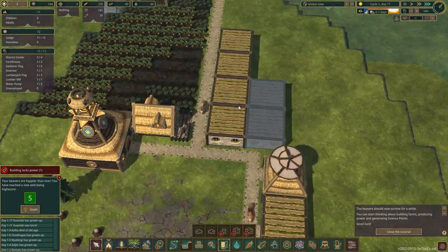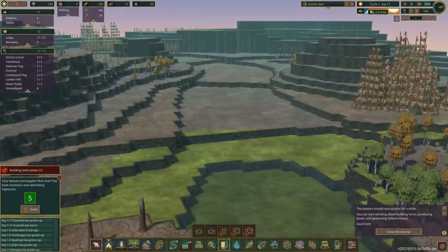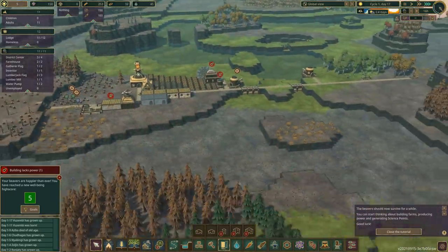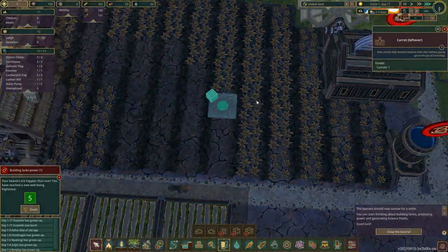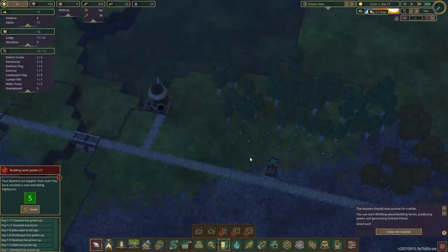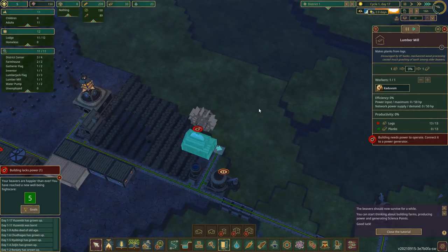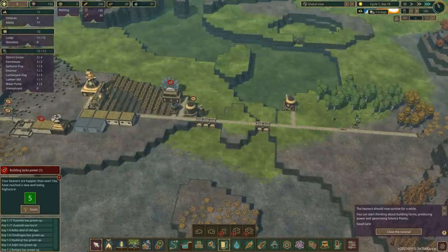I'm going to want stairs going up here. Oh hello — the drought is hitting! The water has all dried up at the source, the river has dried up, and all our crops have died. We got one carrot in. We've got 260 food — I hope that's going to be enough. All these berries are dead as well, but look — this area is still green because we've got the deep water lake there.